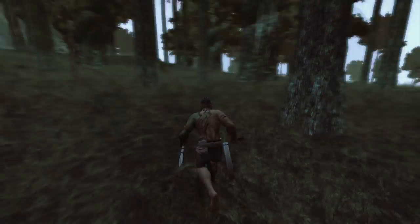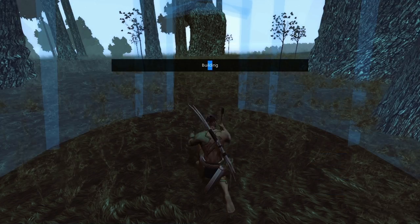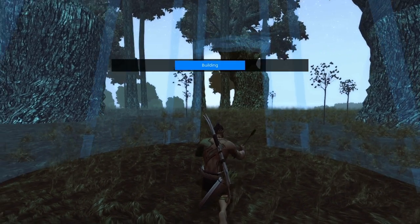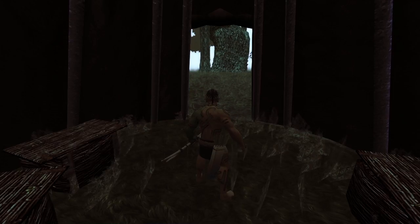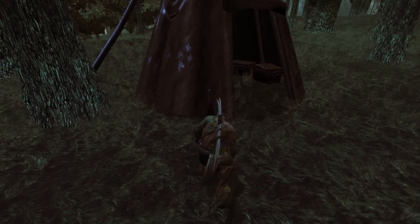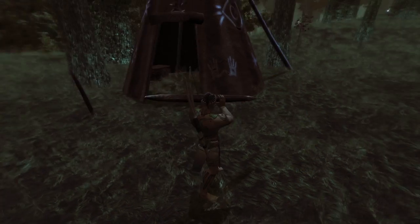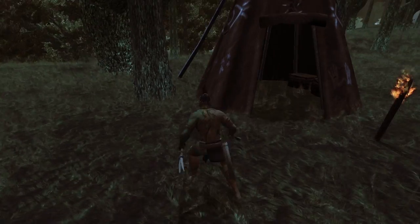While that cooks, we're going to build the second piece to our campsite: the TP. Every player in the game can have a maximum of one TP at a time. The TP is considered the player's home — he can store extra resources and items, and this is where the player will respawn if he dies. In time it will have lots of customization options.